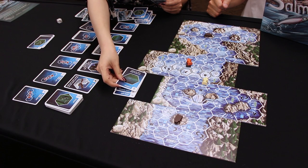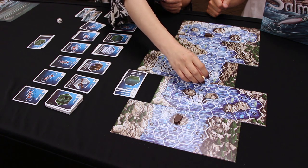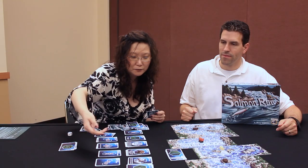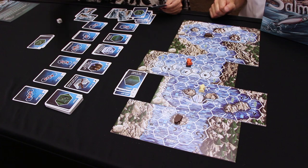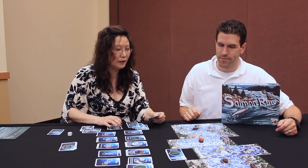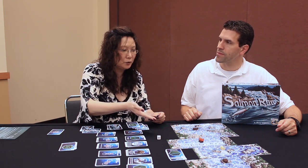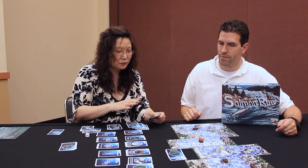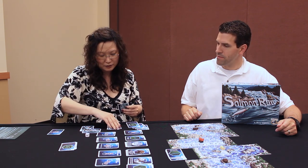However, orange happens to have a current card in hand, so it plays the current card. That causes the white fish to fall backwards onto a spot, and because white lands on a W wild space, it gets to pick up a wild card movement card into its discard pile. The current forces you to go in the direction of the arrows, and where there are multiple arrows, you roll a die — odd goes one direction, even goes the other. That's the end of orange's turn, and orange draws back up to a hand of four cards.